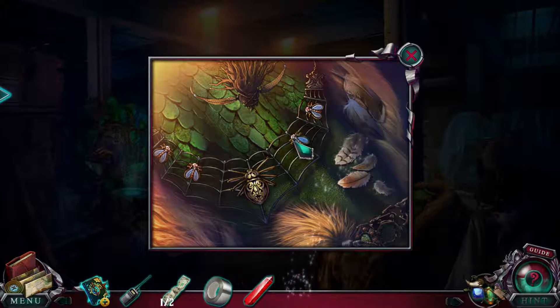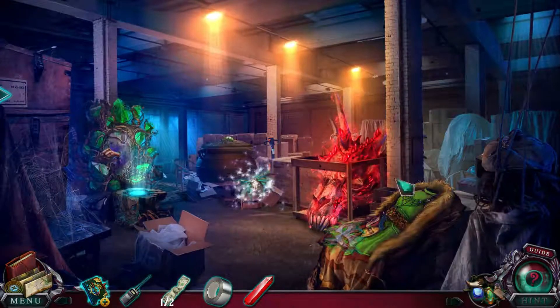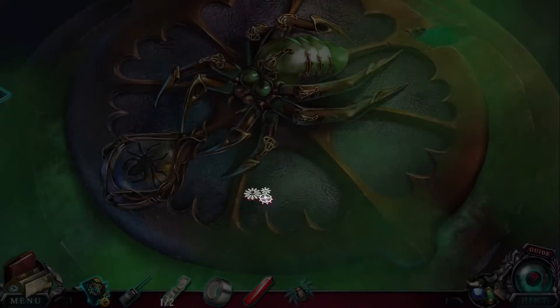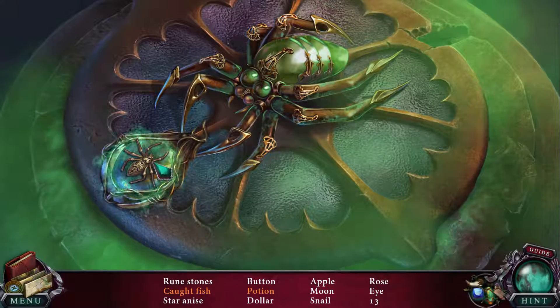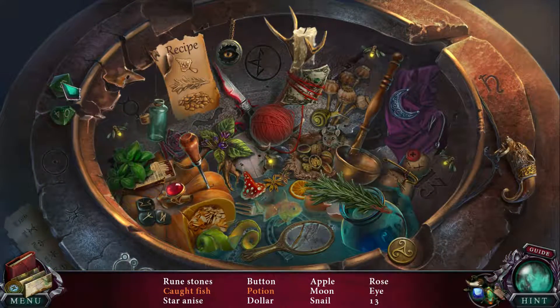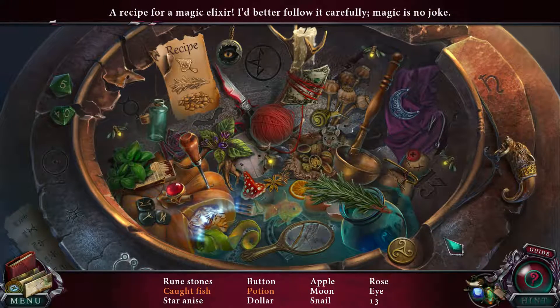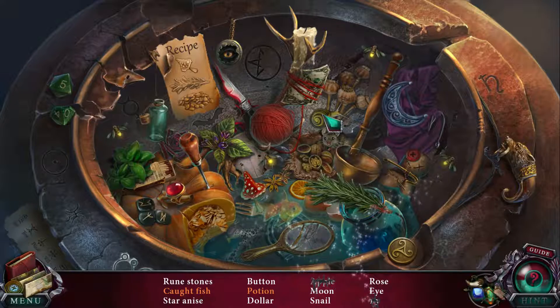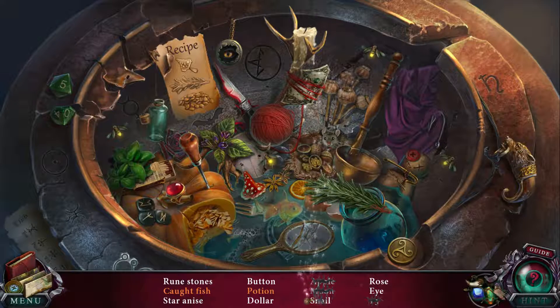Okay, so this fly obviously goes here, and that gives me that evil spider, which obviously goes here. And it's a hidden objects challenge. Let's find all these items on the list at the bottom of the screen.